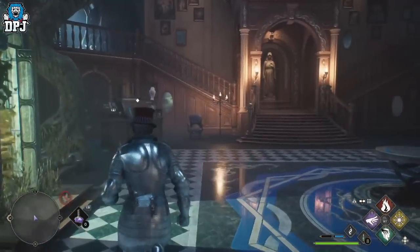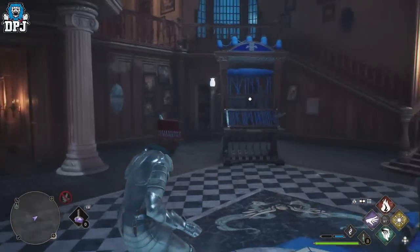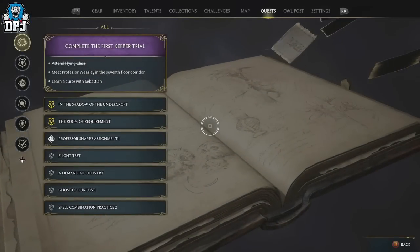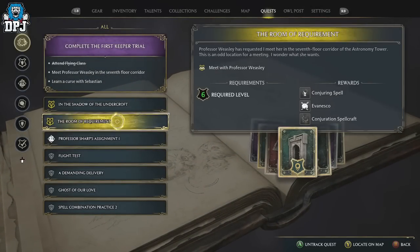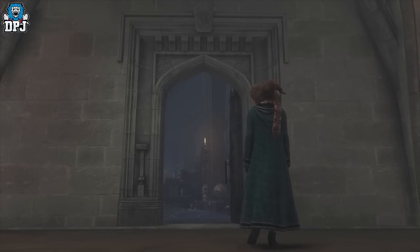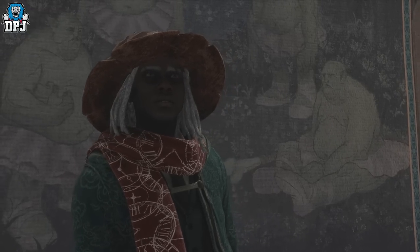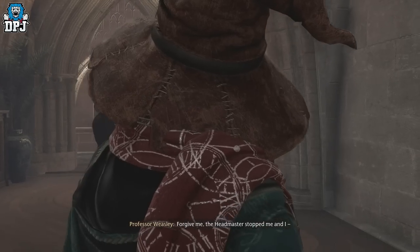The Room of Requirements — this all starts pretty early on in the game. There's a quest; for me running a Slytherin character it was Professor Weasley setting up the Room of Requirements. If you haven't already unlocked it, you must progress the main quest line and eventually the Room of Requirements quest will pop up. Get that done.